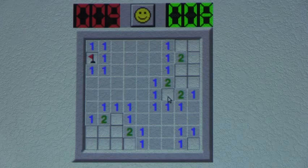Let's look at this corner. This one indicates that it has one neighboring bomb. And since this is the only neighbor it has, I would Shift-Click this as a bomb.